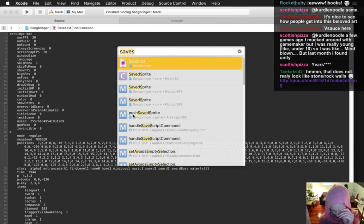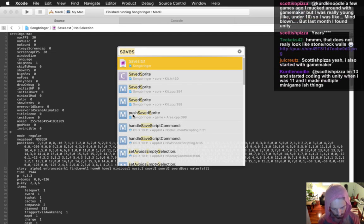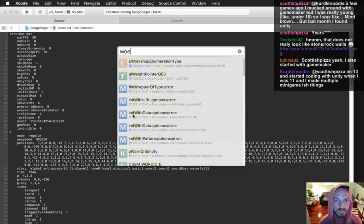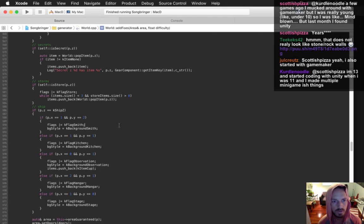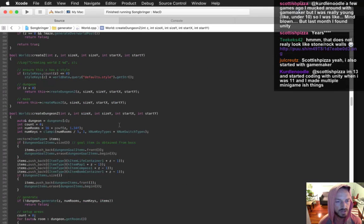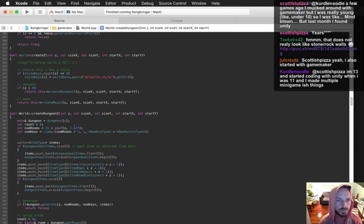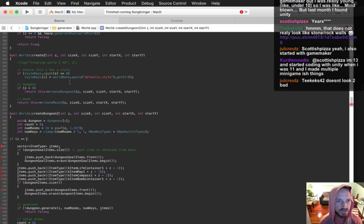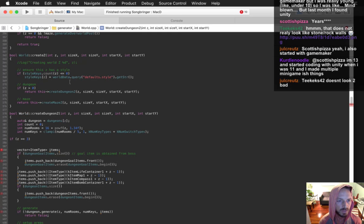When the world creates the dungeons — here's a mazey, here's dungeonsy — it specifies how many keys there should be. So this is a super hack. I need to create some way to make this data-driven, but for now I'm just putting in: if the Z is 3, then we're going to have no keys. So now this entire dungeon should have no locking doors.